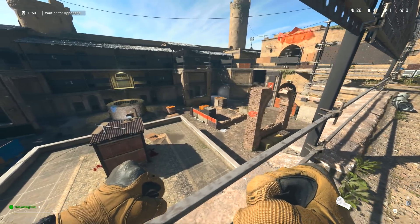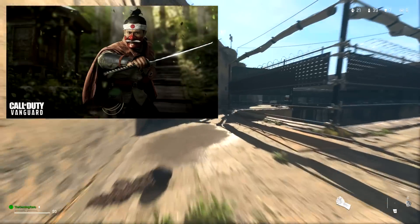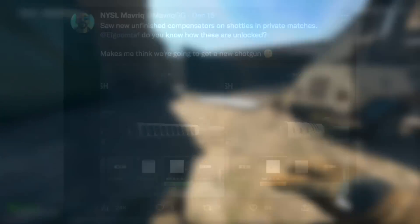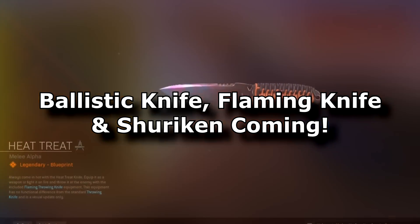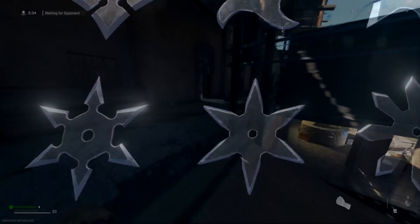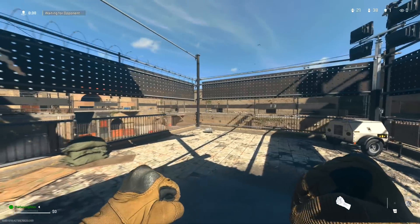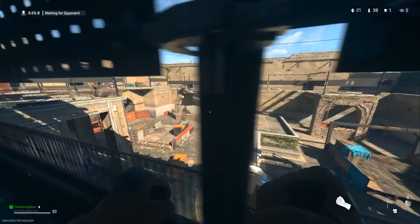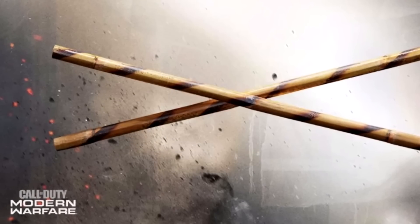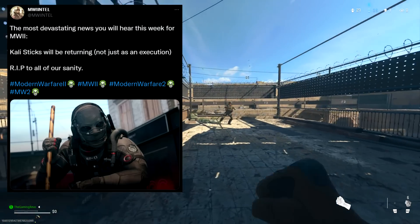Now we have information on the new weapons coming to Season 2. First, it seems like we're going to be seeing a katana, as a big bladed weapon was shown in Ronin's hand on the leaked Season 2 artwork. Another weapon likely coming is a new shotgun, as new unfinished compensators have been found in players' games. Other weapons found in the files include a ballistic knife, a flaming knife, and the shuriken — which is probably coming as an alternative to a throwing knife in Season 2 given the Japanese theme. The ballistic knife and flaming knife could be left over in the files for later. Another melee weapon likely to release is the Kali Stix, which we've seen as an execution but will also come as a full melee weapon.